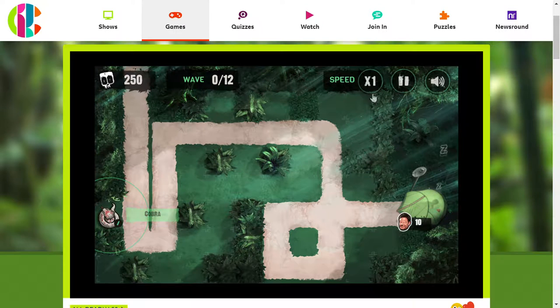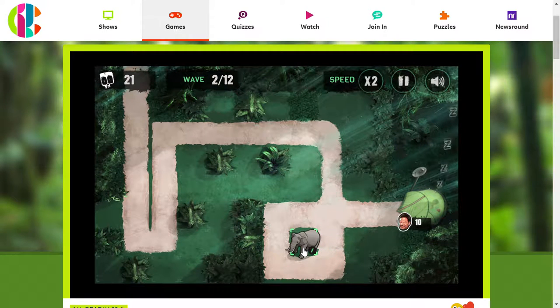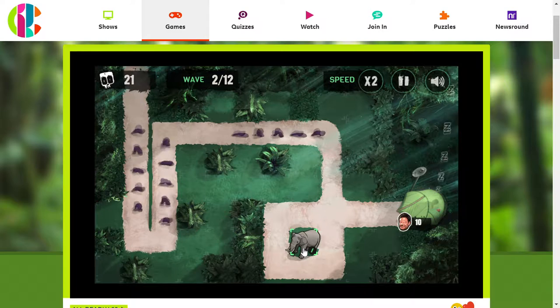This level is reasonably easy — I think you need like two defenders to complete the whole thing. It's not as hard as it looks. I'm letting that cobra take out those leeches and we're going to place an elephant right there. I assume the elephant will probably be able to stay there for more than half the level — I'd say two thirds.